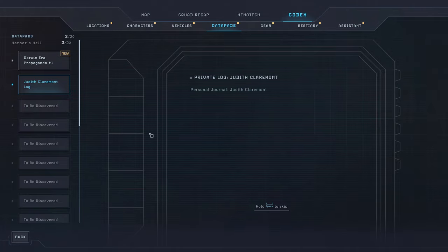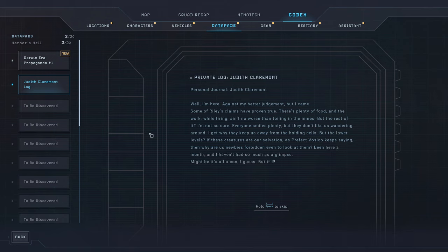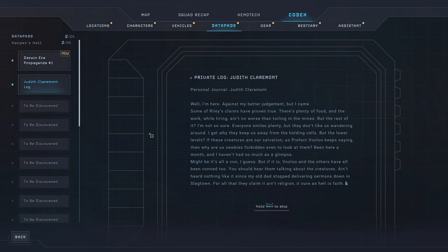Oh, I forgot to check the previous one. Personal journal, Judith Claremont: 'While I'm here against my better judgment, but I came. Some O'Reilly's claims have proven true. There's plenty of food in the work, while tiring ain't no worse than toiling in the mines. But the rest of it? I'm not so sure. Everyone smiles plenty, but they don't like us wandering around. I get what they keep us away from the holding cells, but the lower levels? If these creatures are our salvation, as Prefect Voslu keeps saying, then why are us noobies forbidden even to look at them? Been here a month, and I haven't had so much as a glimpse. It might be it's all a con, I guess. But if it is, Voslu and the others have all been conned, too. You should hear them talking about the creatures — ain't heard nothing like it since my old dad stopped delivering sermons down in Slagtown. For all that they claim, it ain't religion. Sure as hell is faith. Maybe I'll learn more tomorrow. I'm to be presented to Illuminary Marlow so he can judge my worthiness. Damn straight I'm worthy. He'll see that. He'd better. I'm not going back to Berkeley's docks.' Wow, so a complete cult about the Xenomorphs.